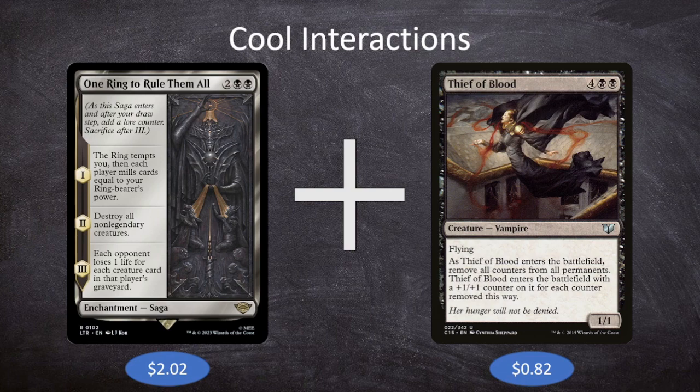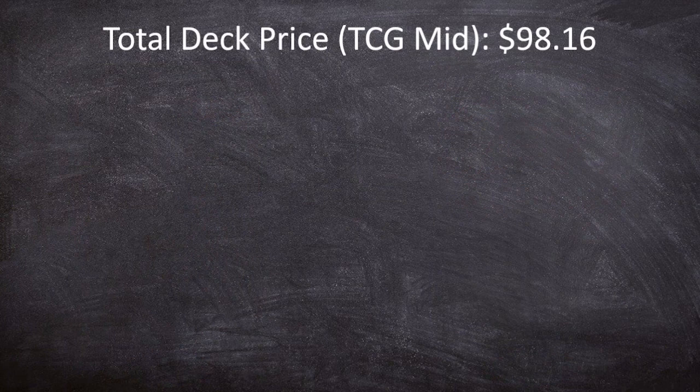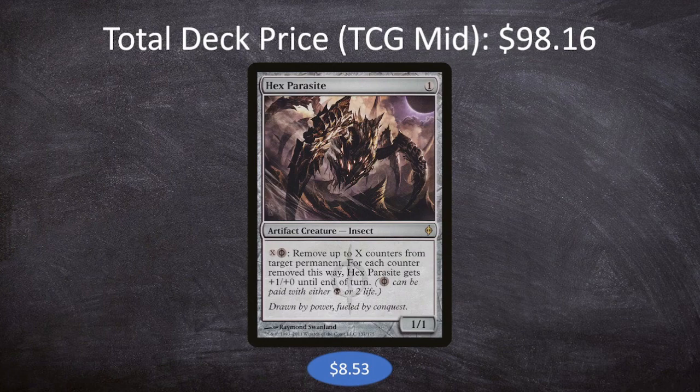Those are our cool interactions. The last thing we need to discuss is the deck's price. This week our price came in at $98.16, very close to our budget limit. The most expensive card in the entire deck is Hex Parasite. Hex Parasite is one mana for a 1/1 artifact creature insect — you can pay X and a Phyrexian black to remove up to X counters from target permanent, and Hex Parasite gets +1/+0 for each counter removed until end of turn. This is a very efficient and repeatable way to remove counters: it doesn't require tapping or buyback, just pay X and do the thing. It can also become a win condition on its own by removing all counters from our sagas, making it a huge beater.